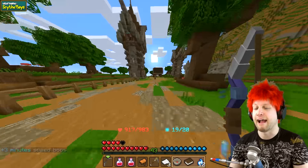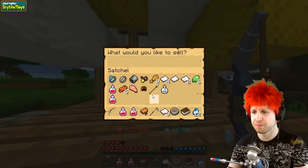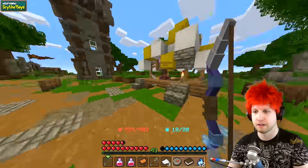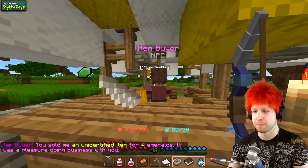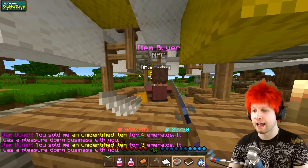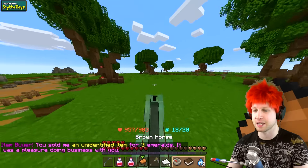We're gonna make him risk it to get the biscuit - he's gonna come down here and probably end up getting wrecked. I think we got everything we came here to get. We're not even gonna have enough to identify these weapons. How much is he gonna buy an unidentified helmet for? Four emeralds. What a jerk. Do we have enough? Yes, I think we do. I think we finally have enough, which means we can teleport out of here.